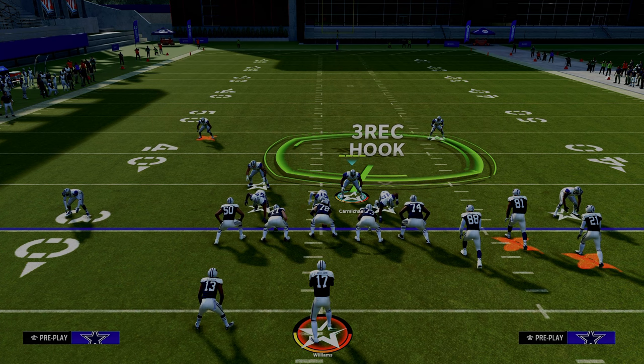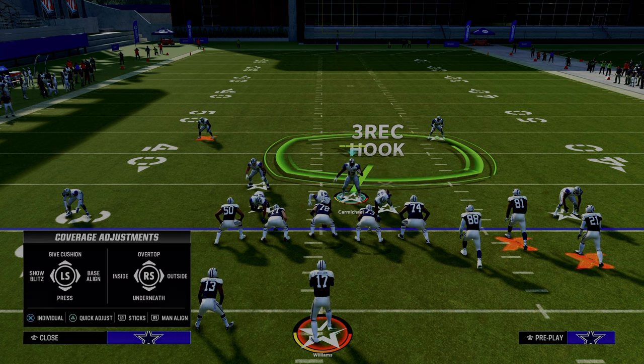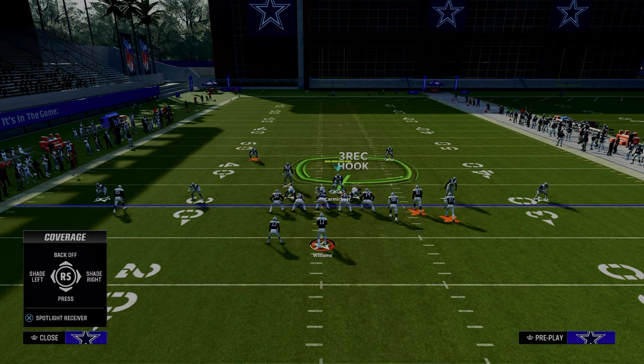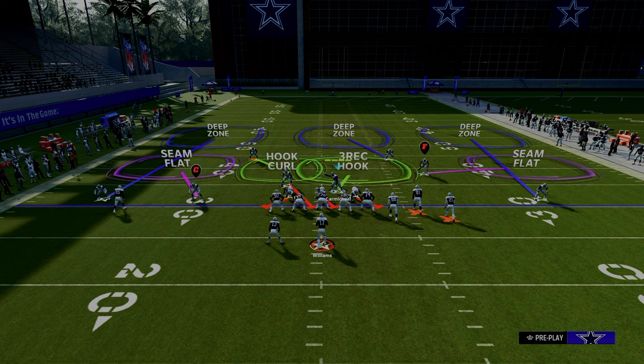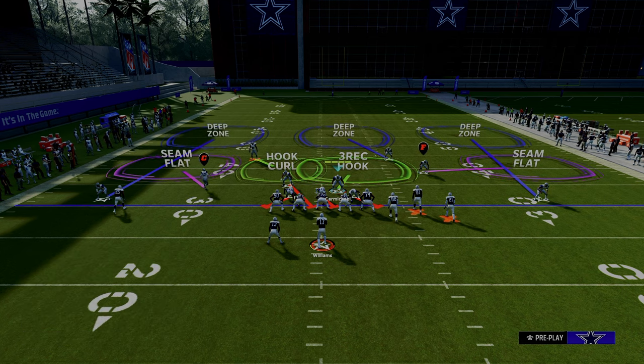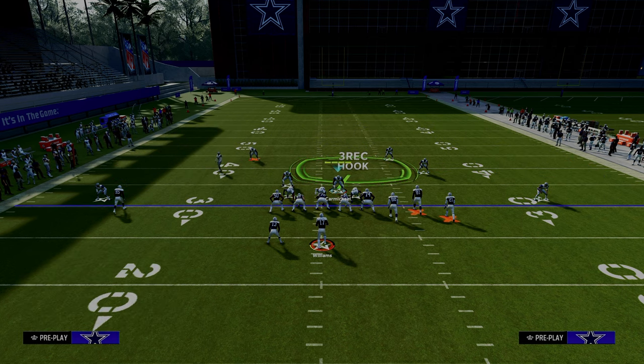To back off the slot corners, hit triangle or Y depending on your console, then hit X or A depending on your console to bring up individual coverage. Click on the slot receiver that you want to adjust. Megatron's icon is the R1 button, so we're going to click that button and then flick up on our left joystick. If you don't have a slot receiver, it is typically the running back. On the left side here I don't have a slot receiver, so I'm going to back off the running back, and it backs off the slot corner on the left.